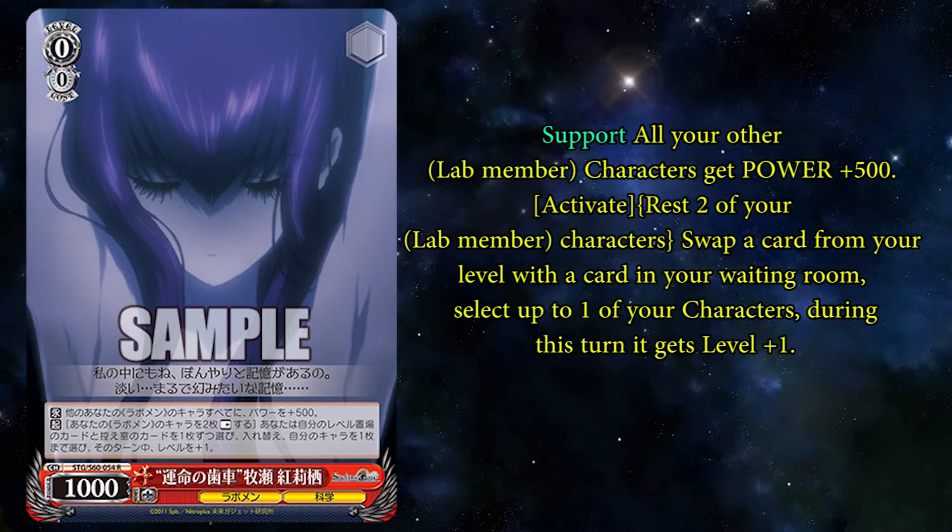Last Gear of Destiny is Kurisu, and she has a 0-0 global 500 for your lab member characters. You can rest two lab member characters and swap a card in your level zone for a card in your waiting room, then select one character and it gets plus one level. Super easy to get that level swap going. This will actually trigger all of these cards on command, and you can target this card as one of the cards that need to be rested, so this could be a staple.